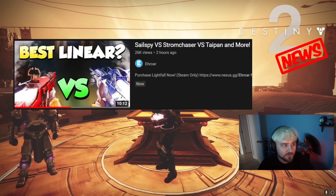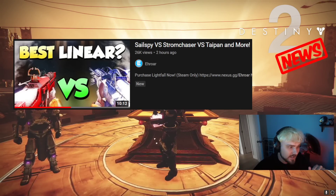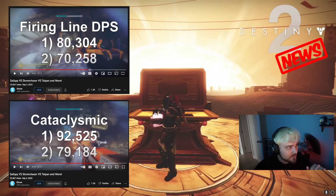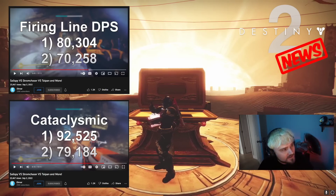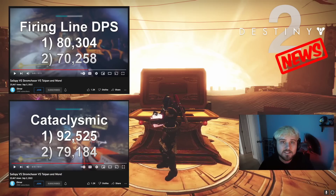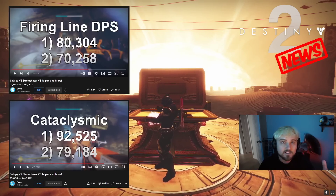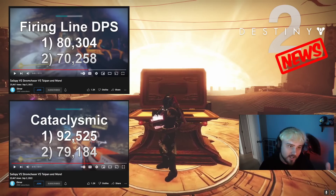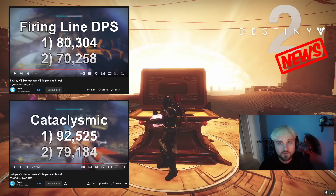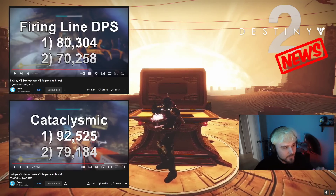That's where Error's video comes in. He tests Sailspy vs Storm Chaser vs Taipan and all the other linear fusion rifles in very precise, meticulous tests. His numbers show Storm Chaser's Firing Line DPS versus Cataclysmic's DPS, and across all his test numbers the conclusion is that the real meta linear fusion is Cataclysmic — with the asterisk that you must be using Izanagi's Burden or Witherhorde. That is the best combination you could possibly use for damage on Oryx.